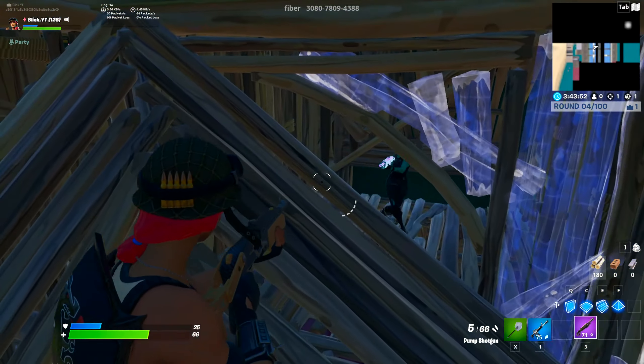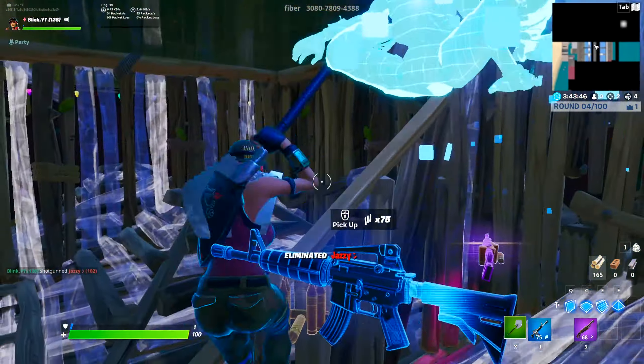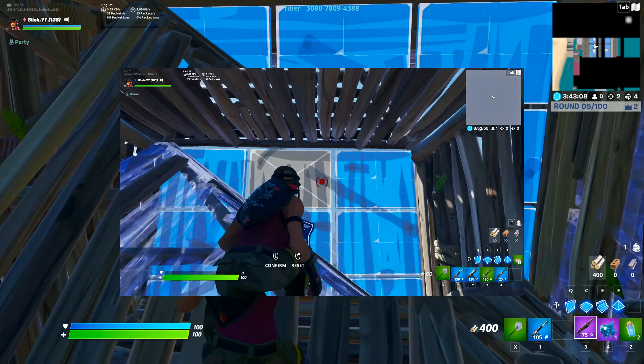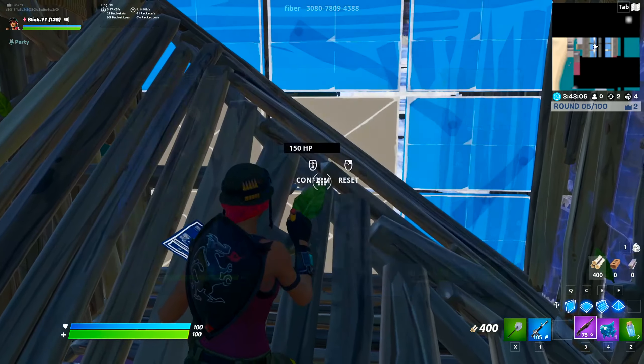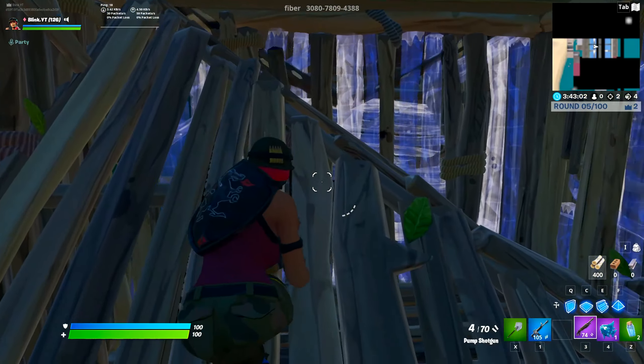To add on to this, the moment you make the corner pyramid edit, your opponent is expecting you to edit the top 3 squares of your wall — no doubt about it. It's also pretty common to edit the top 3 squares with the corner pyramid edit. I'm not sure exactly who ran this first, but I know that Klikz uses it a ton in his box fights.